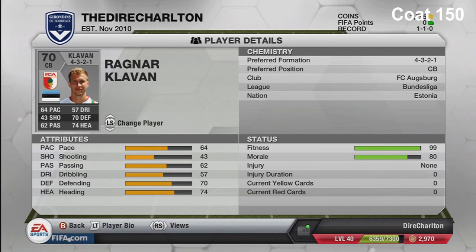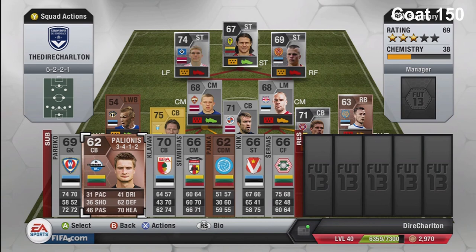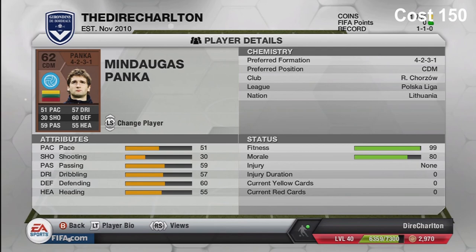Next is Raga Kavulia who plays for FC Augsburg in the German Bundesliga - 150 coins, alright Estonian player. He's one of their better players and is useful if there's an injury, or if I'm winning 2-0 and want to see the game out by putting extra players in defence.